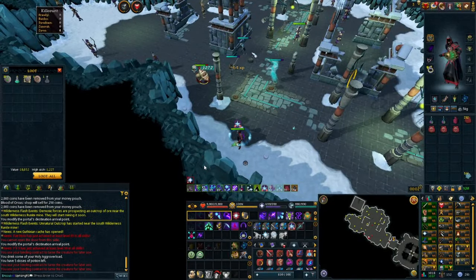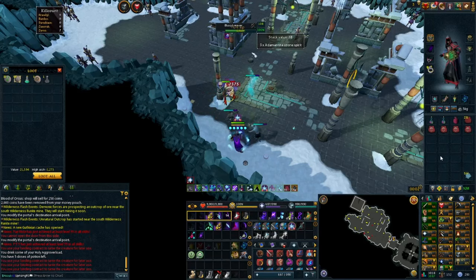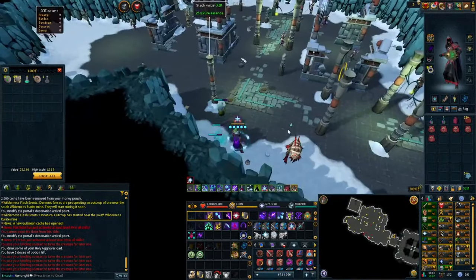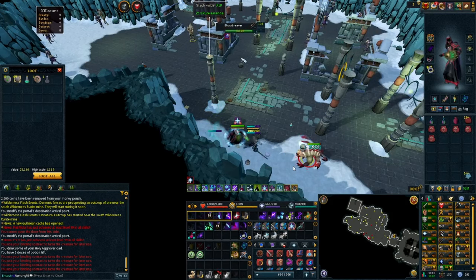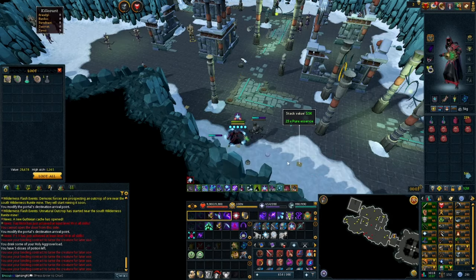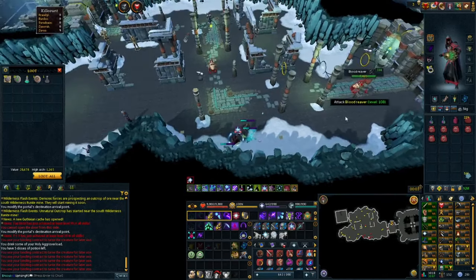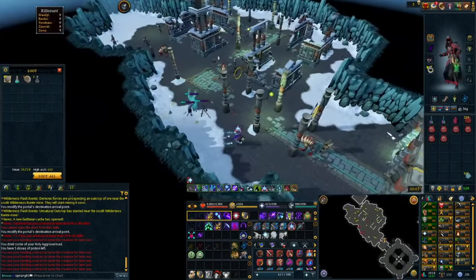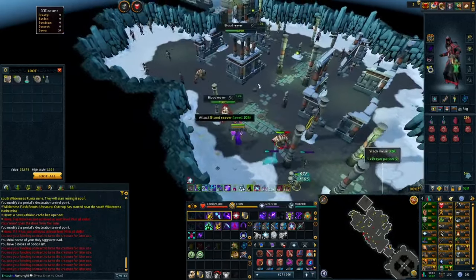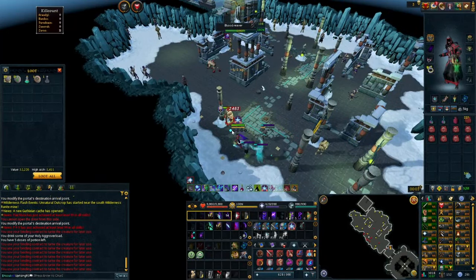Once you start collecting blood reaver scrolls, use magic notepaper on them to note every scroll in your inventory. If you're fully active while doing this method you can expect anywhere between 600 to 650 kills per hour. You can make this more AFK-able, but the problem is when standing in the middle, warriors and rangers will attack you and draw your attention away from the blood reavers. You'll also need to manage your magic notepaper with your scrolls quite often or you'll miss many opportunities to fill your inventory.